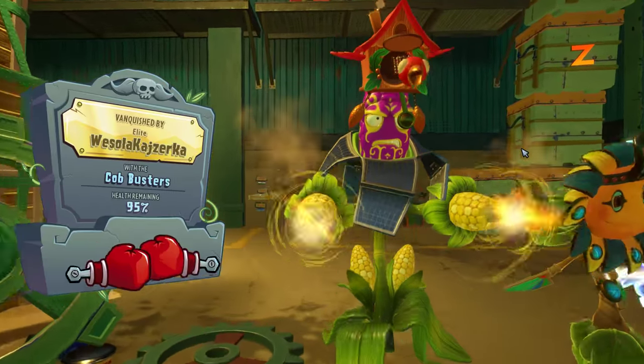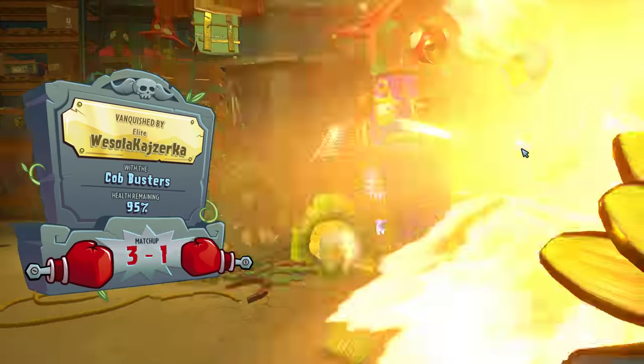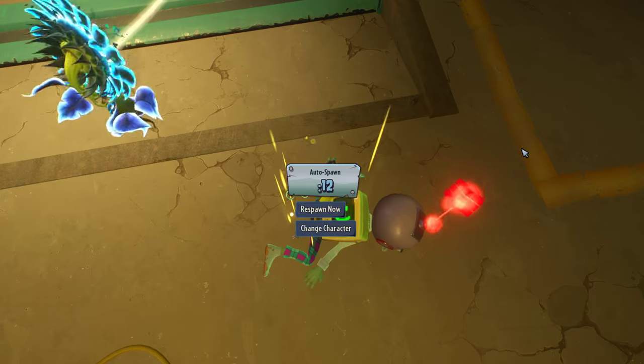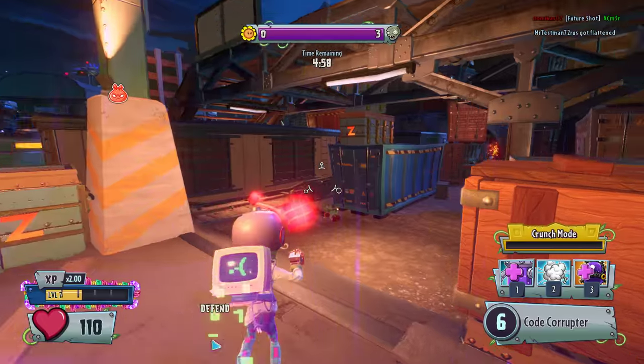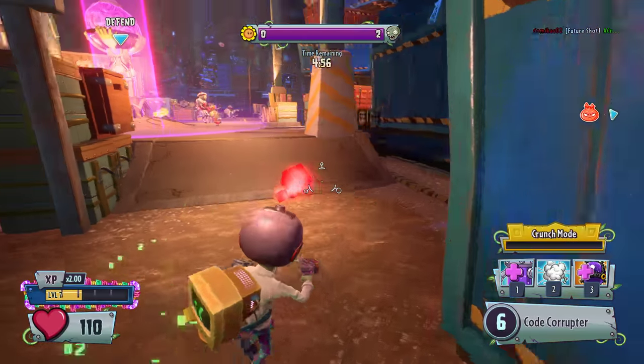They have like half the team on one side and half the team on the other, while my teammates are all spread out. If you try to kill one of them, it's like a 6v1 — it's not going to work out. They're just running us over at this point.